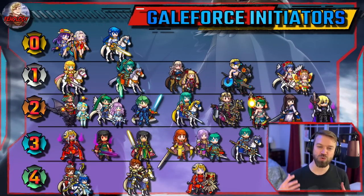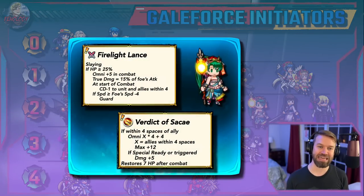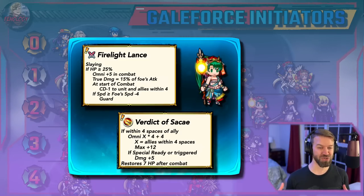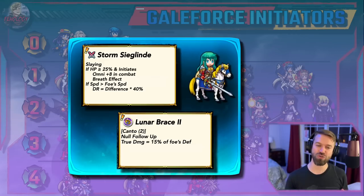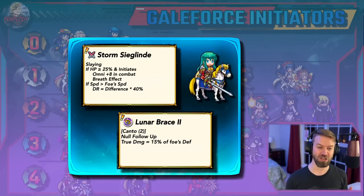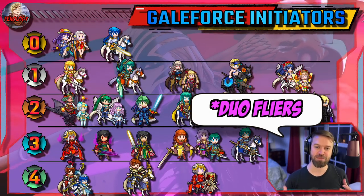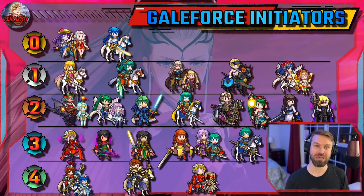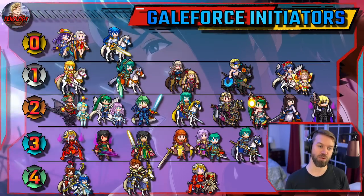Tier two units have something unique about them that sets them apart, but aren't really the complete package. They can be elite with the right support. Flame Lin has Slaying, true damage, cooldown reduction, guard, and healing, but needs tempo, null follow-up, and special acceleration. Legendary Erika has no Slaying, but has damage reduction, special acceleration, null follow-up, true damage, and Canto — though she has a terrible attack stat. As for why I'm so high on flyers: you're trading special acceleration problems for duo hindrance issues, but you get increased range and mobility. Duo Lin has Slaying Brave, self-dances, has flyer mobility, but is weak to guard and requires a duo skill activation.